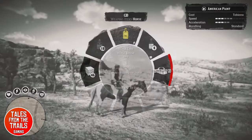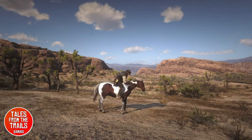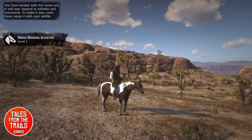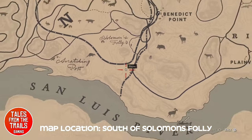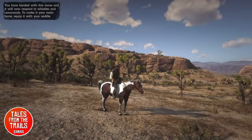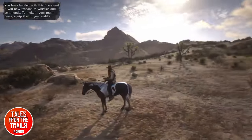So there you go — that is the American Paint Horse and this is one possible location. The map location is coming back up shortly. That's the map location: south of Solomon's Folly, one possible potential place for this horse to spawn. Hope you liked the video and found it useful. All the best, and happy trails out there.